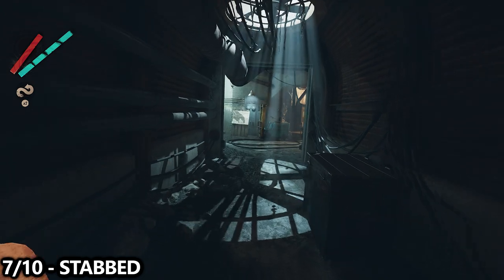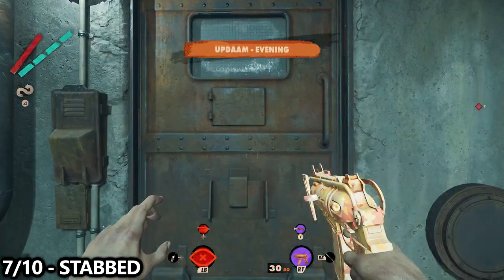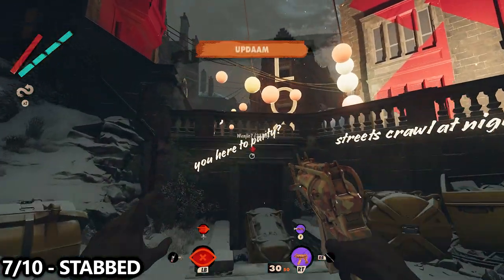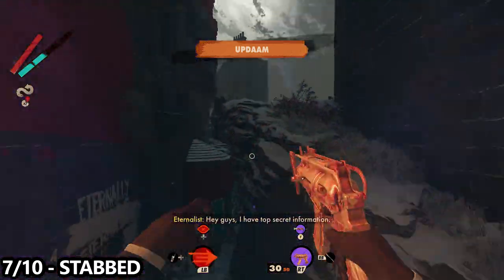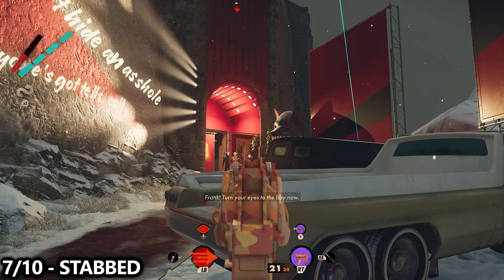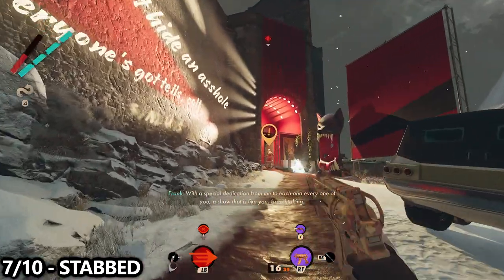Next up, we'll go to Updaam during the evening and grab two deaths there. First, you have to get stabbed. At evening time there should be a couple of enemies running around with melee weapons, so just alert them and make sure they kill you via melee. Work your way towards the comedy club though, as that's where we'll need to be for the next death.